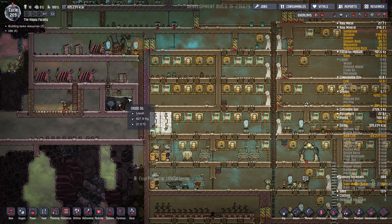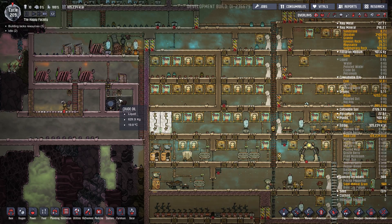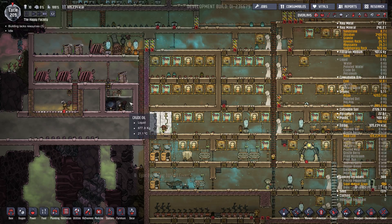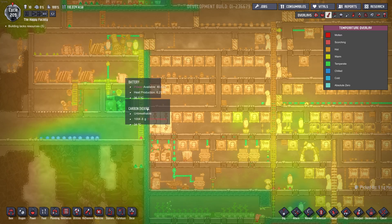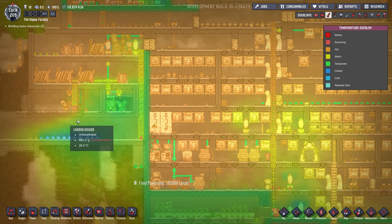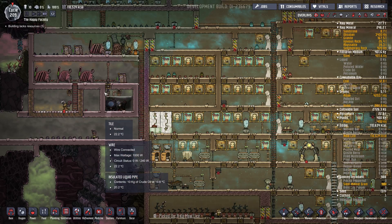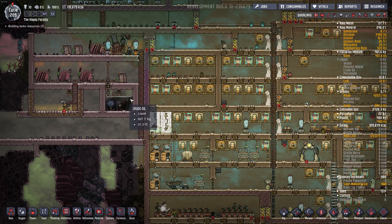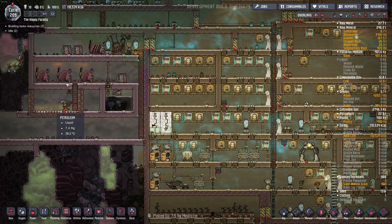We're down to 19 degrees. All the oil that went in was uniform 30 degrees, so it's definitely working. It's really cooling down the surrounding area quite nicely. I suspect if I insulated this it would cool down even faster, but I don't know if that's a bug — they might fix it. Guess we'll find out.